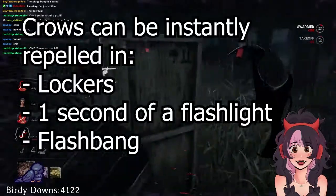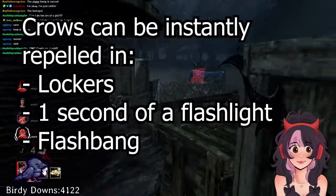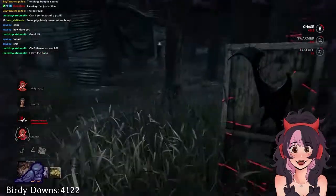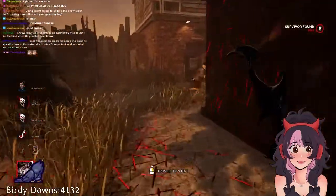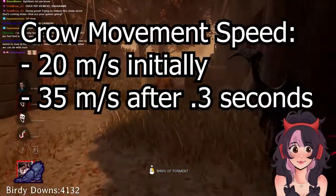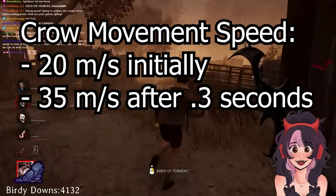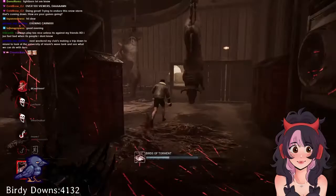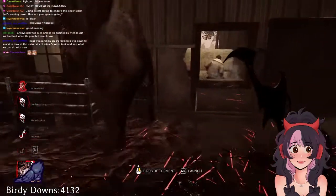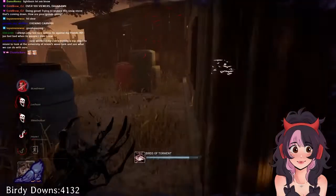Crows can either be repelled instantly in lockers, by having a flashlight shone on them for a few seconds, or by using a flashbang. This also works for idle crows as well. Timing is key when playing the Artist, and even half a second can make or break a chase. Movement speed for crows is very fast — about twice as fast as a demo shred. It's 20 meters per second initially, and then moves to 35 meters per second after 0.3 seconds. This makes cross-maps really fun to go against, and sometimes the speed is faster than a survivor can react. For reference, the only thing that is faster would be a fully charged Huntress hatchet.